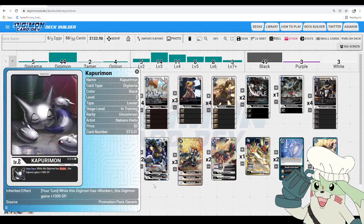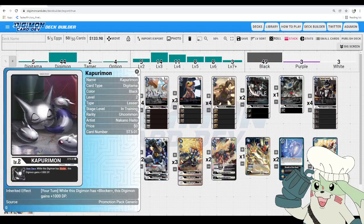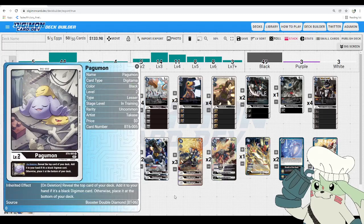Our last egg is Kapurimon: your turn, while this Digimon has Blocker, this Digimon gains +1,000 DP. A lot of this deck is Blocker, so if you want to be aggressive with your Blockers on your turn, this helps you swing safely into security. Please keep in mind this is a your-turn effect, so it will not help you block your opponent's Digimon. They definitely made this card to be more aggressive. And for some fun lore — pairing these two together as eggs, look at the background of Pogumon's art: he ate the Kapurimon! Look at the bones! That's messed up!